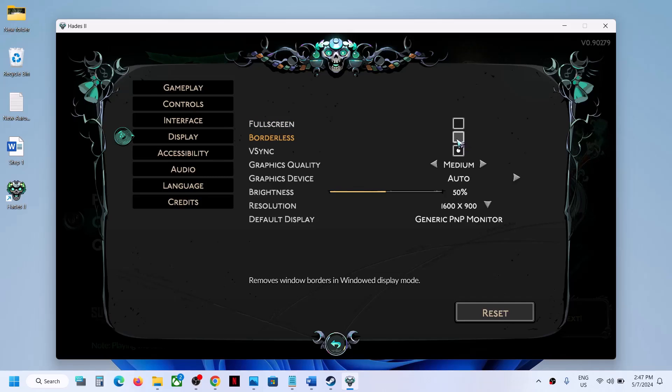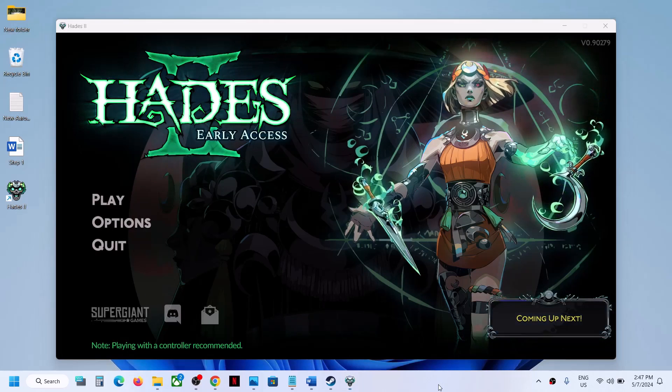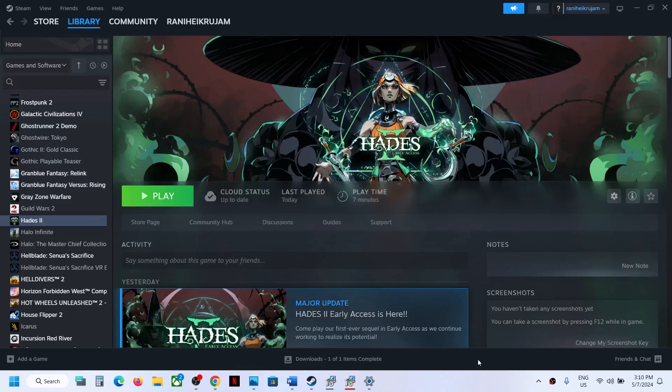You can also try Borderless mode. If graphics quality is set to High, set it to Medium or even Low. If the Graphics Device is set to Auto, select your dedicated graphics card from the dropdown and check the performance.